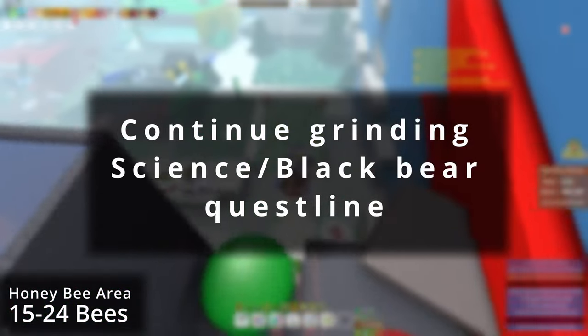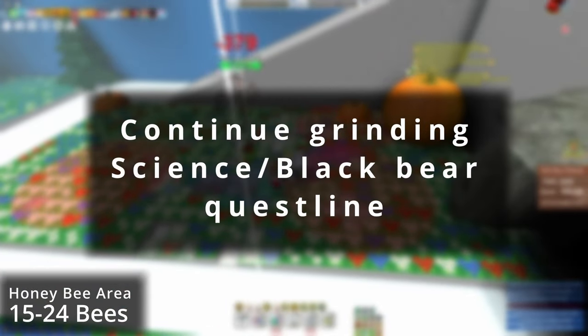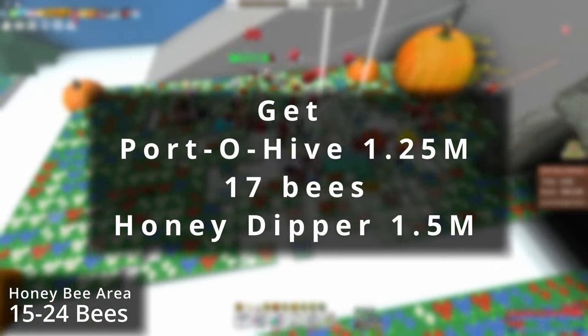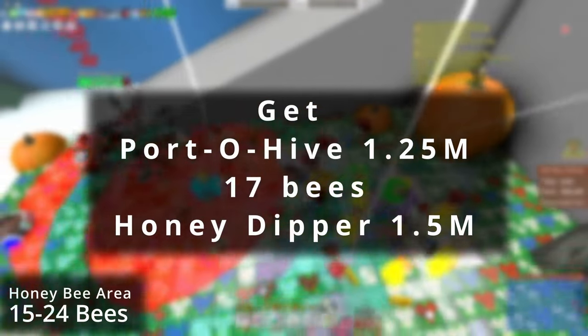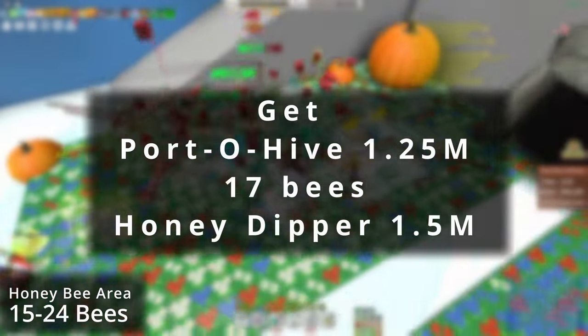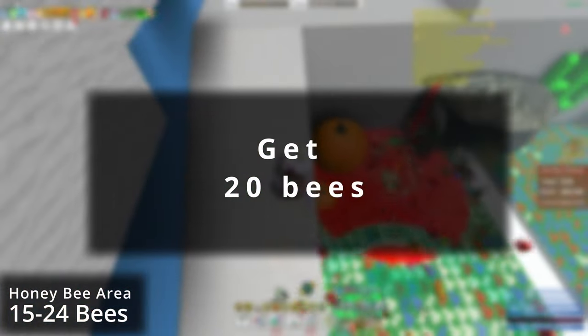Continue grinding the Science and Black Bear quest lines, as this will allow you to convert faster at the hive and get you honey for equipment and bees. With the honey from quests and grinding, get the portal hive first, up to 17 bees, and then start working on the honey dipper. Once you have the honey dipper, start working on getting up to 20 bees.